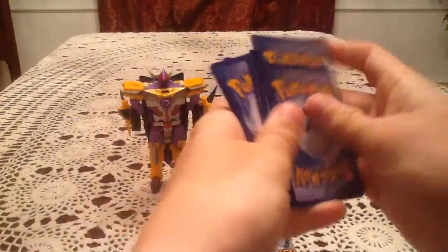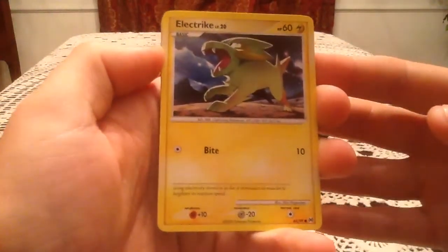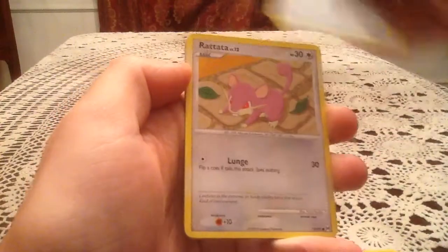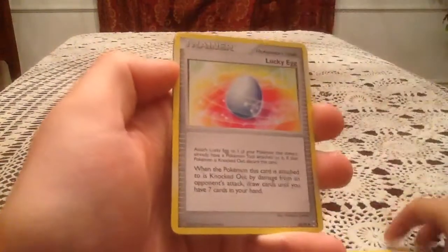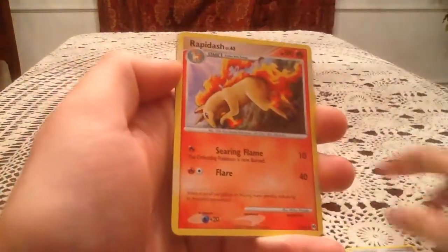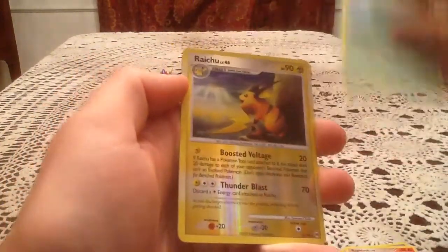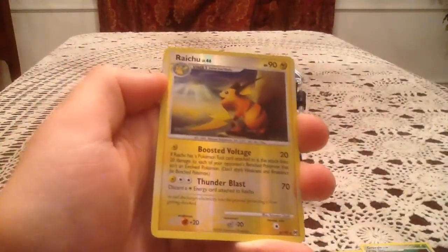Not too much for the Arceus set that I'm missing — just the shiny Bagon, the number 95 Level X Arceus, and a bunch of Reverse Holos. So let's at least hope for a new Reverse. We have an Electrike, Charmander, Bronzor, Rattata, Tangle Up, Lucky Egg, Rapidash, Grovyle, and a Reverse Holo — it's a Rare Raichu Reverse! That's awesome, number 27 in the set.